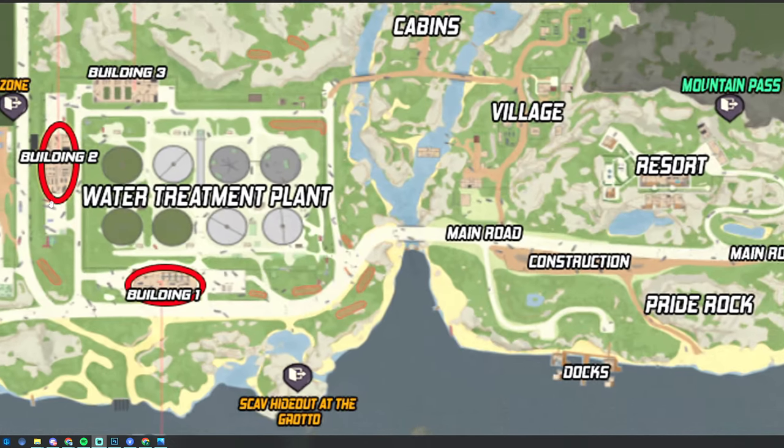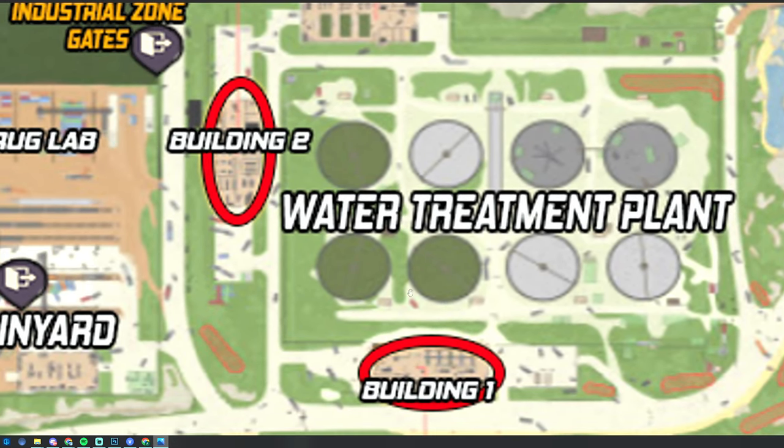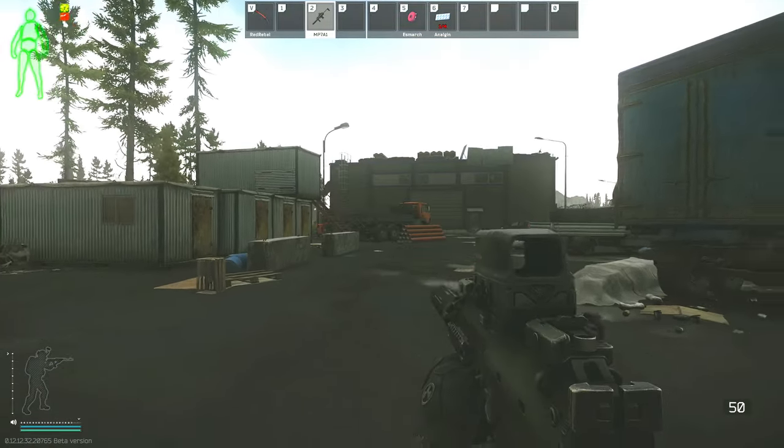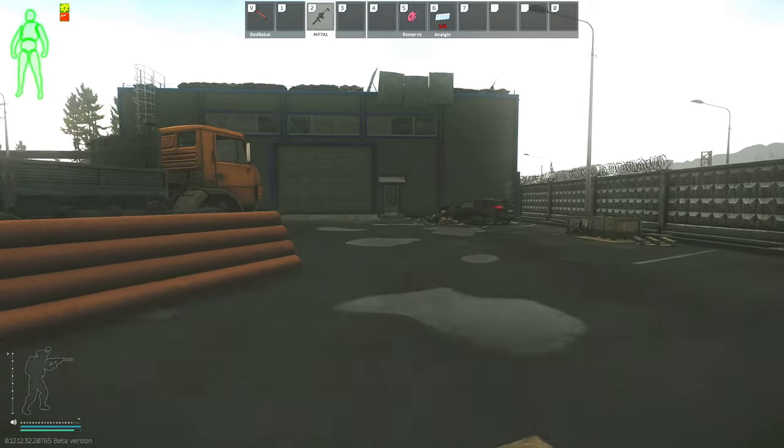Here's a map of Lighthouse, and for this task we have to go up to the water treatment plant to building number one and two. We're here on Lighthouse just outside of building number one at the water treatment plant, so we do have to go into building one as well as building two for this task.